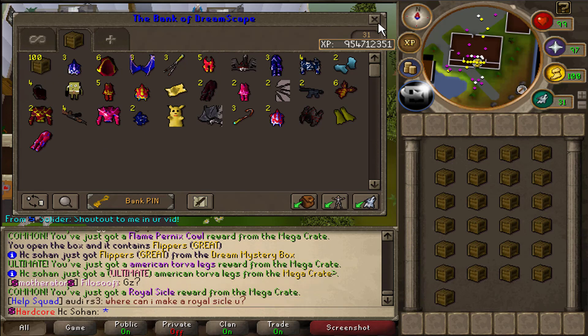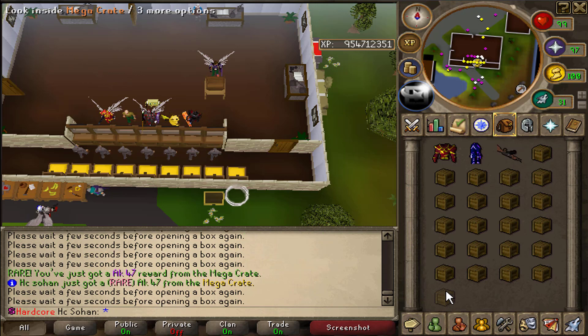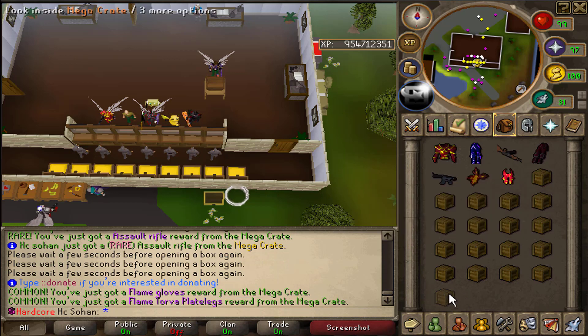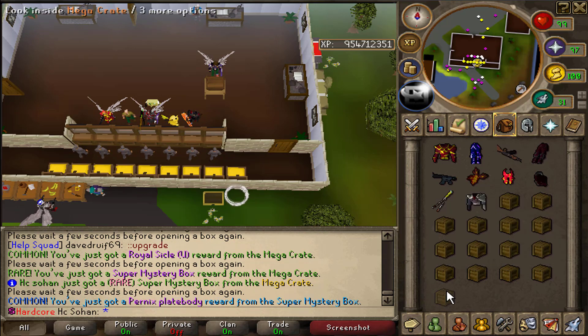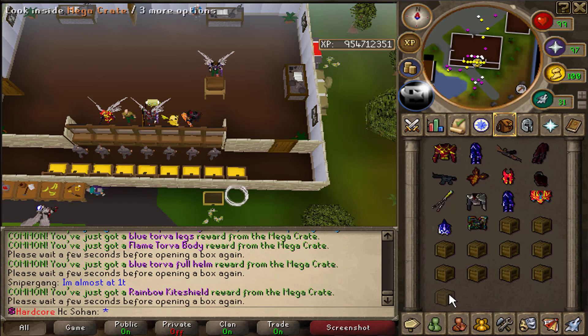That last inventory was one of the best I'm probably going to get. Let's see if we can get anything rarer — already an AK-47 and an assault rifle, flame torver legs as well. We just got a super mystery box! You can pretty much get any type of box from these mega crates which is awesome. Pernix body from that though — quite unlucky.